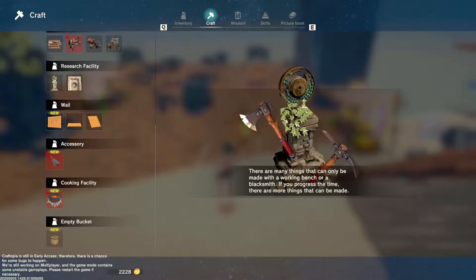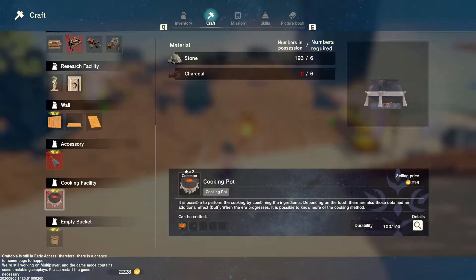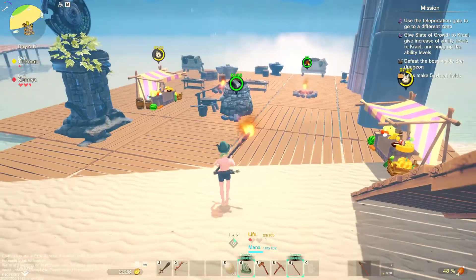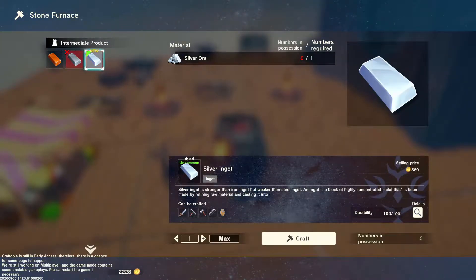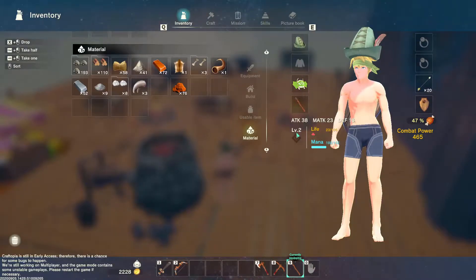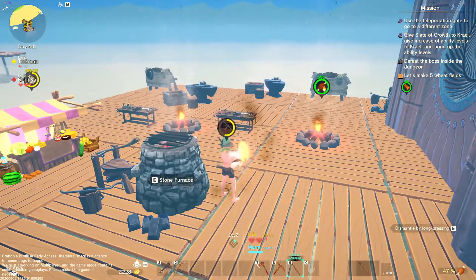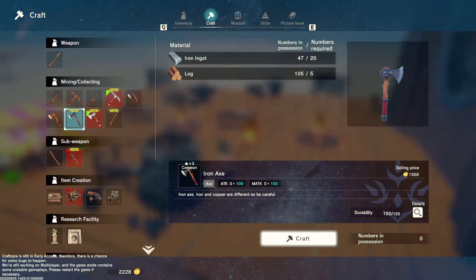Alright, so we were crafting — I was looking at crafting. What is this? An empty bucket? Cooking facility. Oh, that's ash — I needed charcoal. And then I got the new iron tools. Next would be the sewer, I'm guessing.